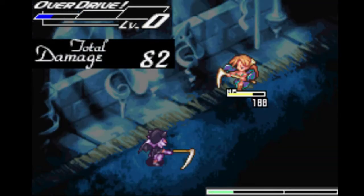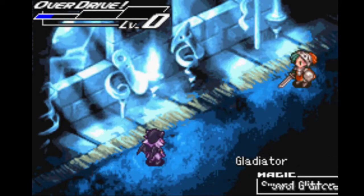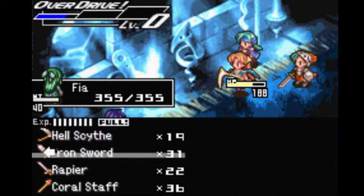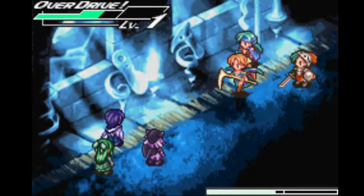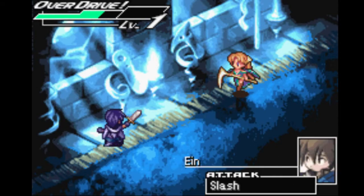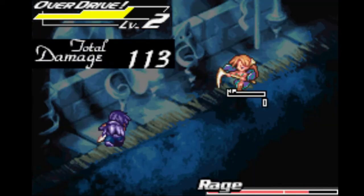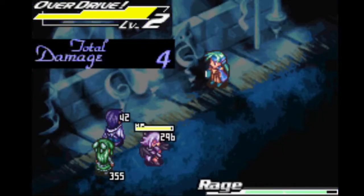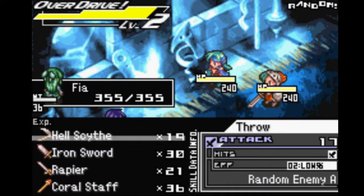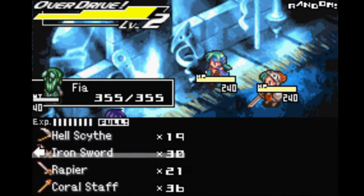Nice damage — much higher than I expected. Sword Glitter — 98 damage! Everyone's doing tons of damage. We took out Lux, I think. Or now the Luna vampire — Lux is right here. Biting Frost. Uh oh, Ain was affected by freeze — that stops you. Not a problem.